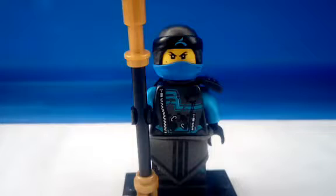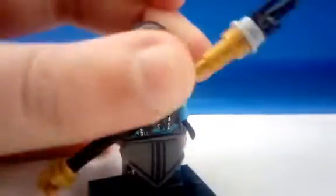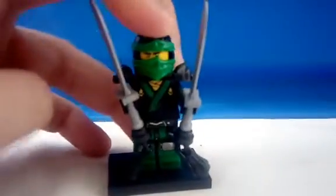Next up is Nya. This figure is really similar to the hunted version, however I didn't want to copy LEGO, so I changed out the arms and added that skirt piece from Lady Iron Dragon. I also added a shoulder armor piece and a blue visor. The weapon is just a regular spear.